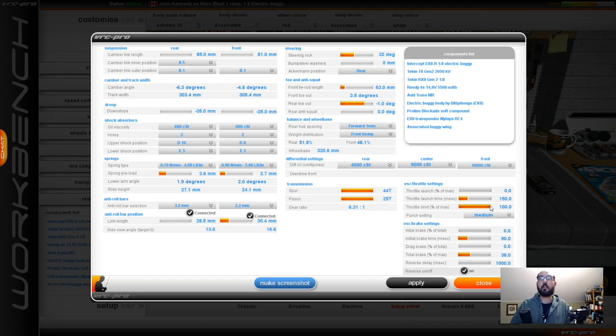The main ESC changes: I've increased max throttle to 100 — before it was at 96 — and I've changed the punch setting down to Medium, previously it was on Strong. Medium just lets you get a little bit more acceleration without too much wheel spin and makes it easier to hold. That's where we're at — I'm going to keep practicing.